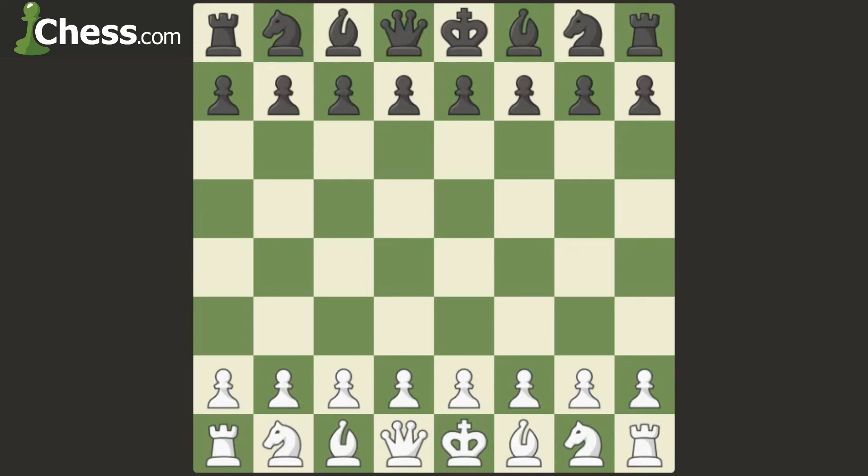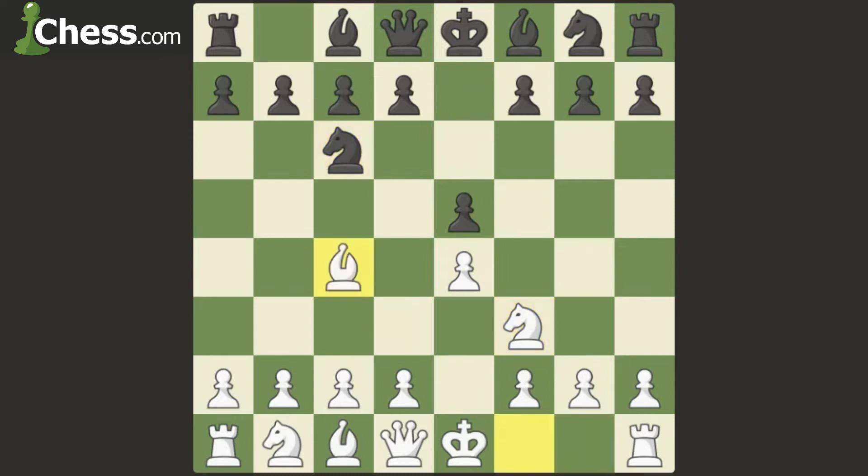Welcome to this video where we are going to see the Center Gambit, which is a very powerful gambit to defeat strong players rated 2000 online. This starts with the Italian: e4 e5, knight f3, knight c6, bishop c4, and bishop c5. Here we play the move c3.